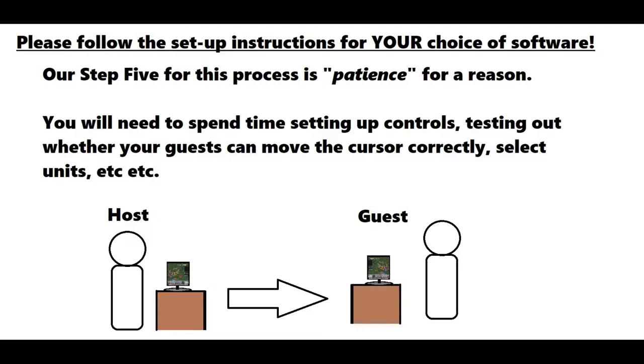Our step five for this process is patience for a reason. You will need to spend time setting up controls, testing out whether your guests can move the cursor correctly, whether they can select units, etc. Again, help is always available in the Brigandine Discord — we have a section set up for multiplayer.